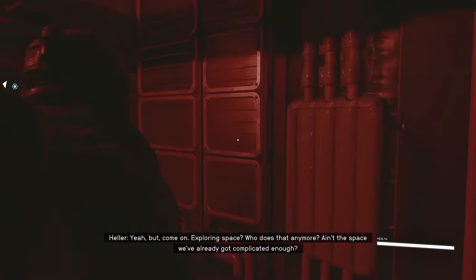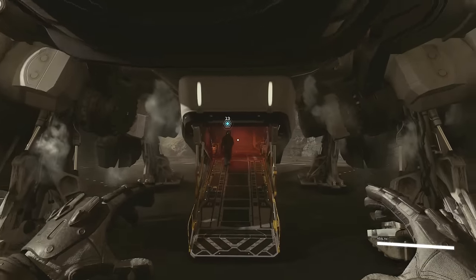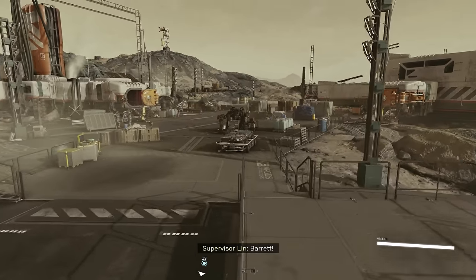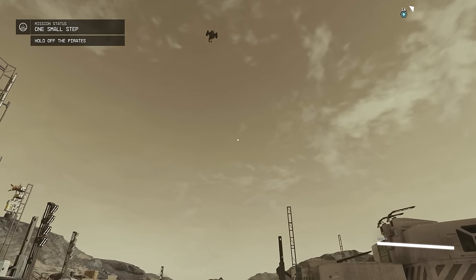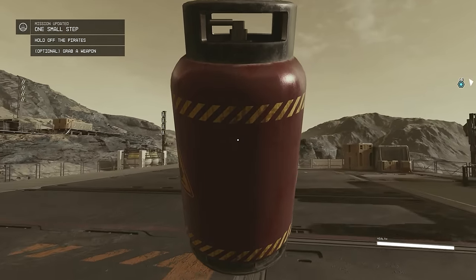Count Fisto is now ready to rumble. Here comes Barret with our one-way ticket to Constellation. Here comes some pirates for us to fight — these are going to be our first enemies in the game. We don't exactly have any armor and these are dangerous little pirates.